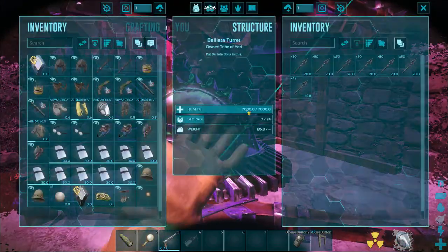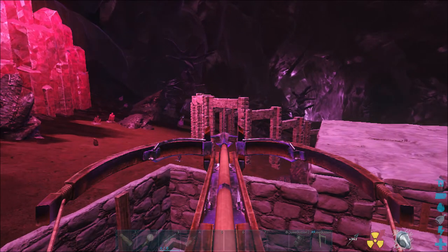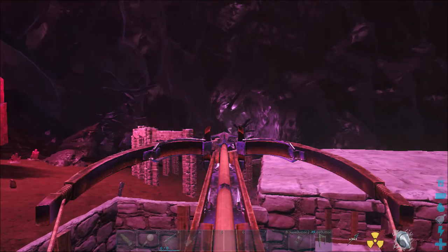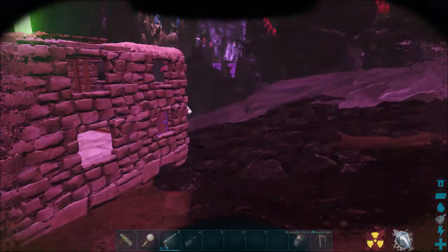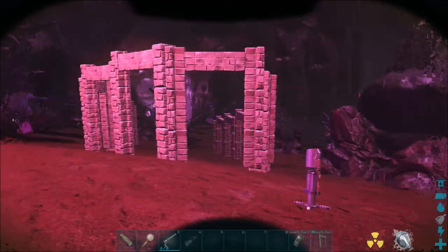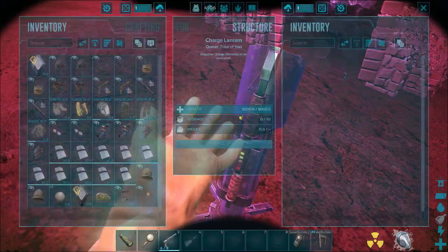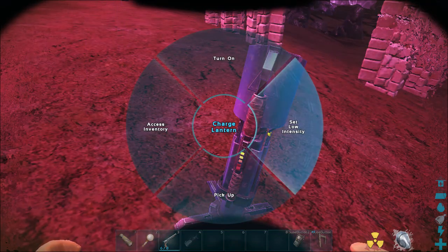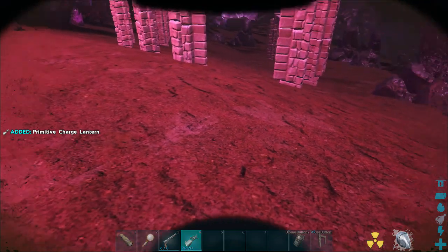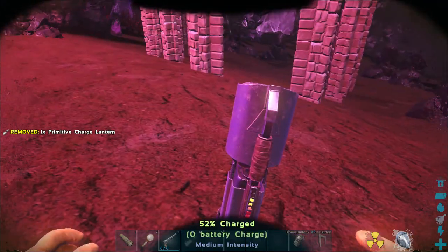You're gonna need approximately 350 arrows, give or take, because you can miss, mess up, or she can end up dying and you have to redo it. Just aim for the head because the head does a thousand damage a hit. Now this item — the charge lantern — is by far the most important item you're gonna need alongside the shield and the radiation suit, because it's actually what weakens her.